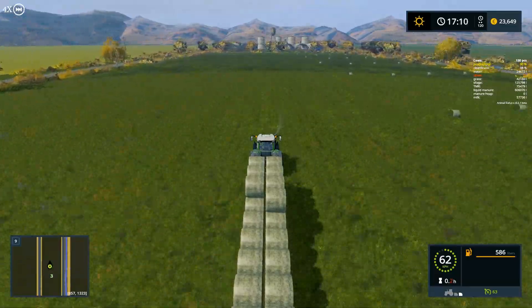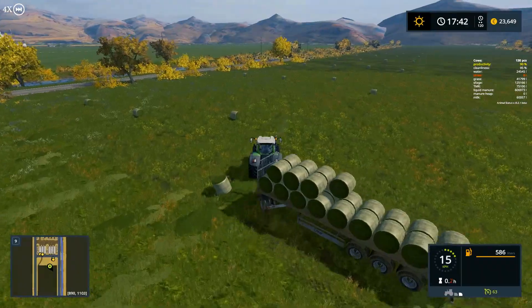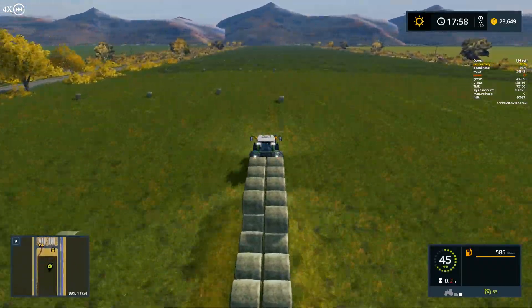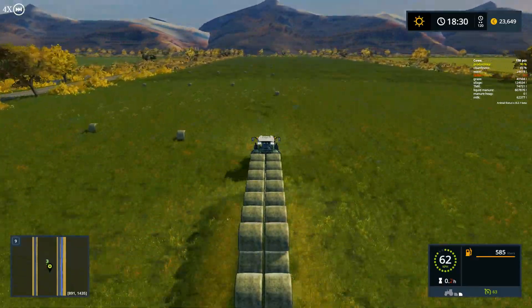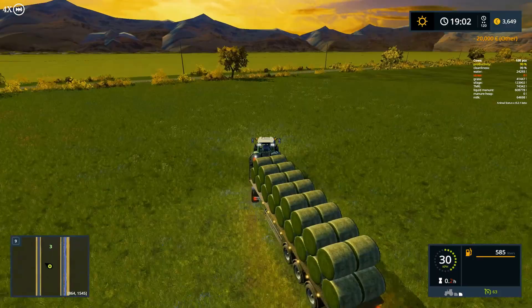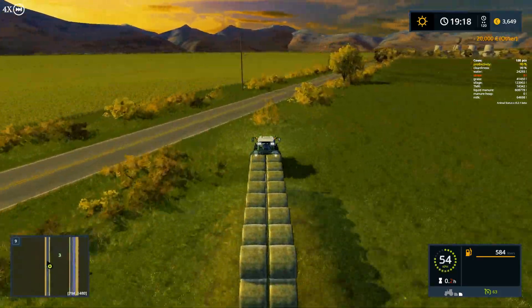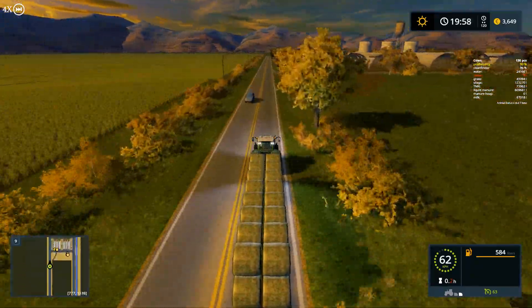Until you look at them from the side you can't tell for sure what type they are. In a previous episode we made silage bales, the rest of the field we left as grass bales, and earlier we made some hay bales.